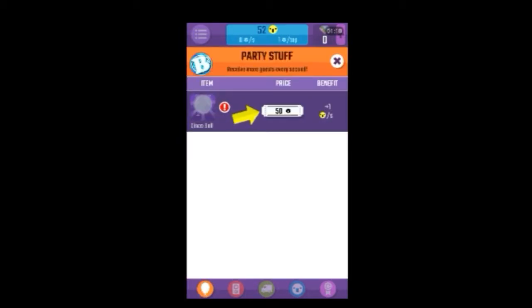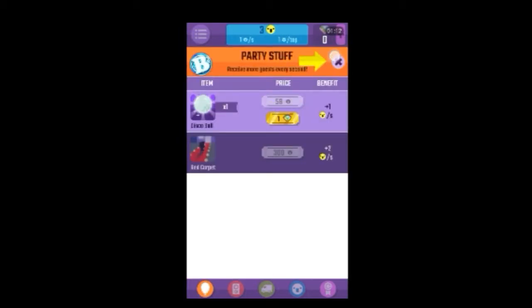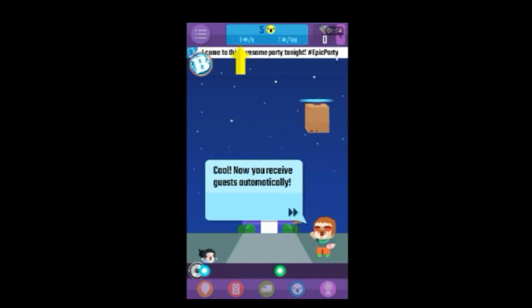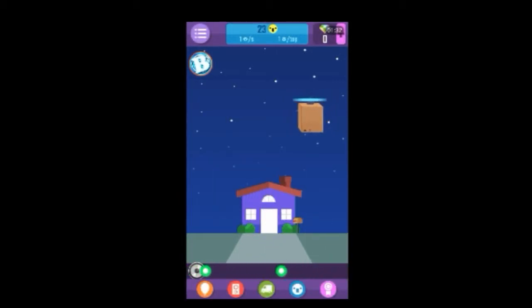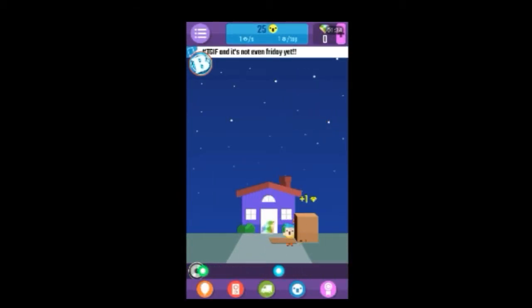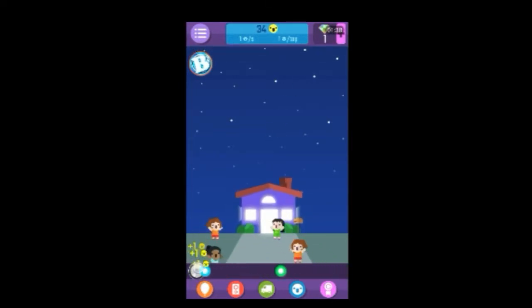You can also just tap the screen like mad, but you won't raise the multiplier that way. Now let's buy some props for the party — props! Cool. Now you receive the guests automatically. That's about all I can teach you about the party. Tap the button to upgrade. Okay, throw the biggest party in the world!